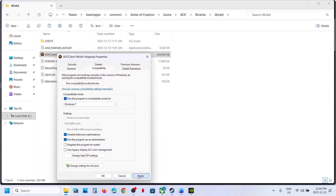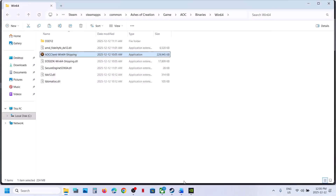You can even try Windows 7 for the compatibility mode. Hit Apply, click OK, launch the game and check. When you have tried all these options and they don't work, you can uncheck all these boxes. Hit Apply, click OK, and follow the next step.